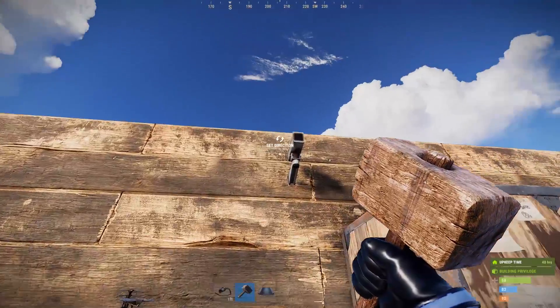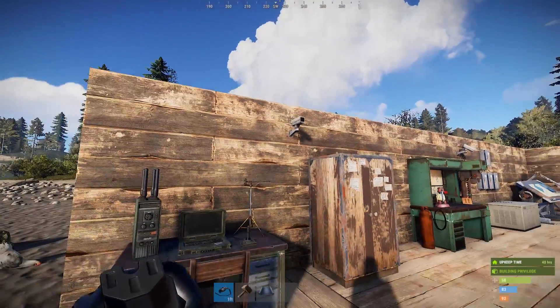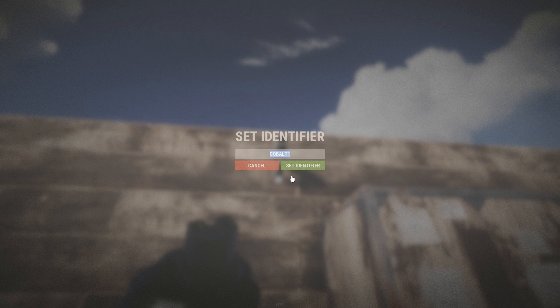The set ID function is a bit of a password, like a security feature. It is case sensitive. The cameras come with the default name of Cobalt One — you want to change it to something unique, bearing in mind this is case sensitive. So like an email password, you might want to go uppercase, lowercase, that type of thing.